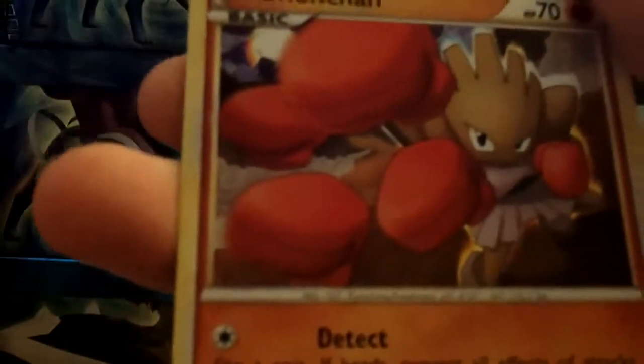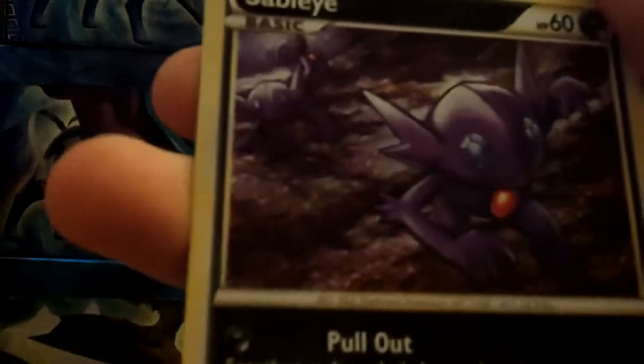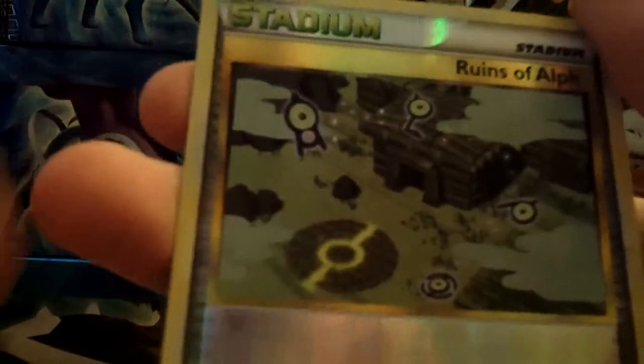Now I'll open Undaunted. We got: Monferno, Hitmonlee, Bligar, Aerodactyl, Hitmonchan, Lairon, Sableye, Ledyba, Reverse Ruin — and that's good. Still nothing great. Got a lot more packs to go.